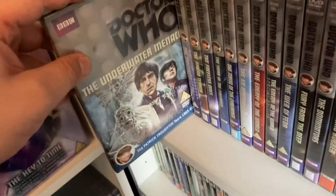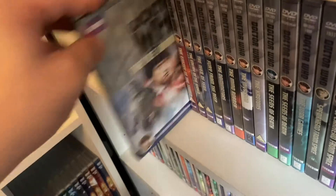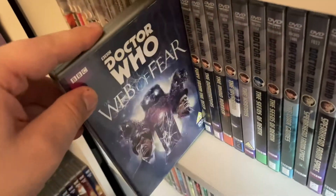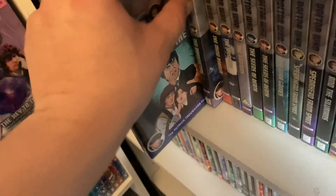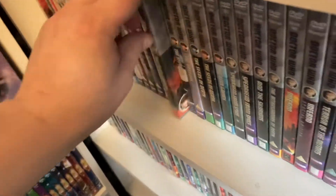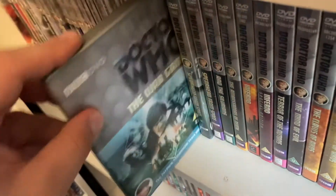Jumping into the Second Doctor's run: the original 2016 release of Power of the Daleks, plus the Power of the Daleks Special Edition on DVD and Blu-ray, The Underwater Menace, The Moonbase, The Macra Terror, The Faceless Ones, The Tomb of the Cybermen, the Two Doctors Special Edition, The Ice Warriors, The Enemy of the World and its special edition, The Web of Fear — I have that on Blu-ray in the Steelbook but still have the special edition here — Fury from the Deep, The Dominators, The Mind Robber, The Invasion, and The Krotons.